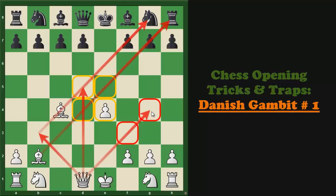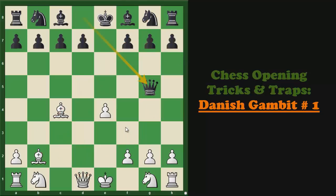In this position, there are various moves possible for Black. In today's video, we will see Queen to g5, and for that, we will follow the game played between Henry Bird versus Emmanuel Lasker.